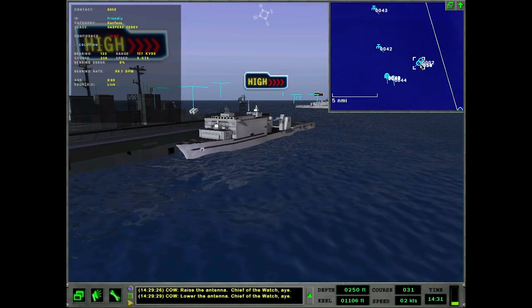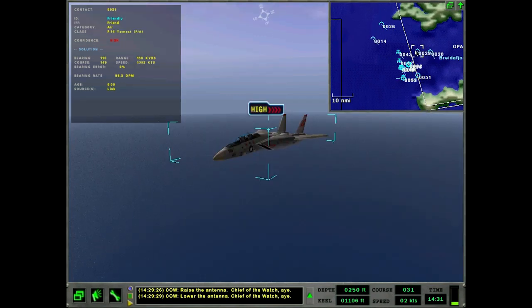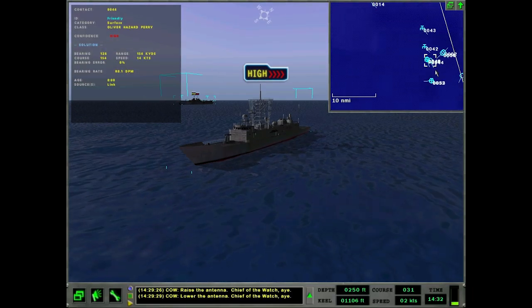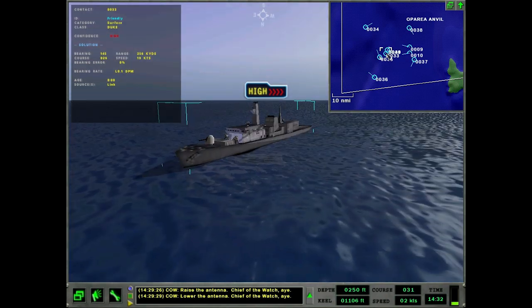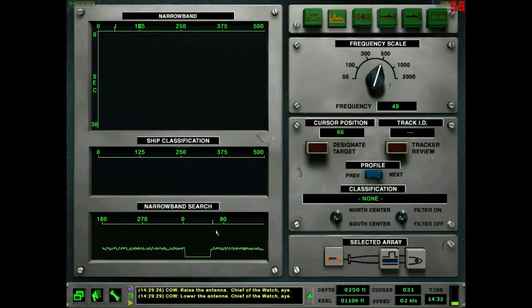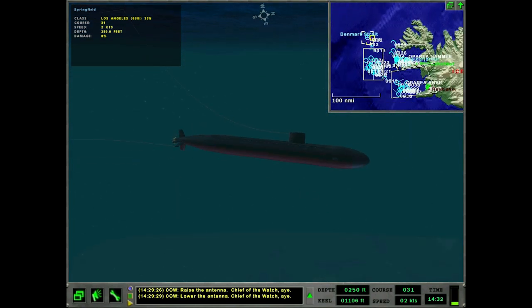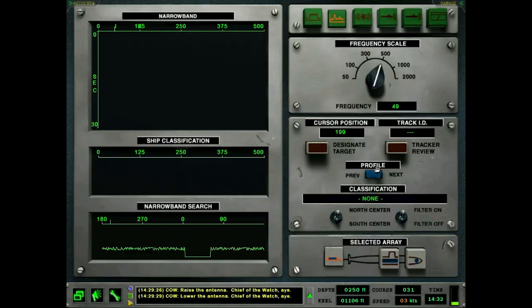Now we've got all the link data. Still showing those guys - I don't know why they're all turned around here. All the planes - where's the Perry? There it is. Some jump jets over there, the British fleet down there. No link data on our contacts up this way. The toad's not above the layer yet. We've got a little bit of link data - let's reel the wire back in, go to three knots, and wait for that toad to come back up.